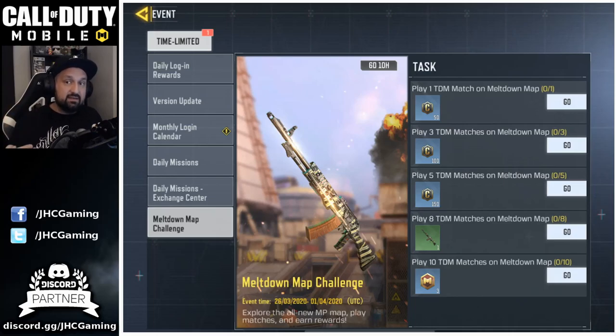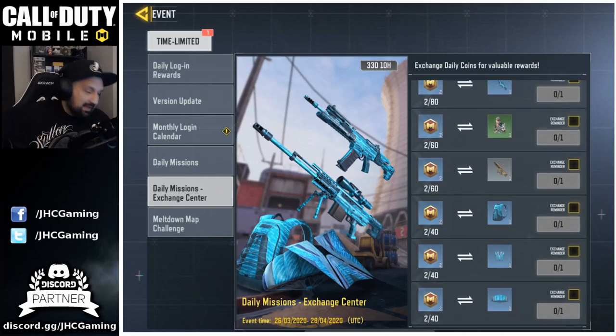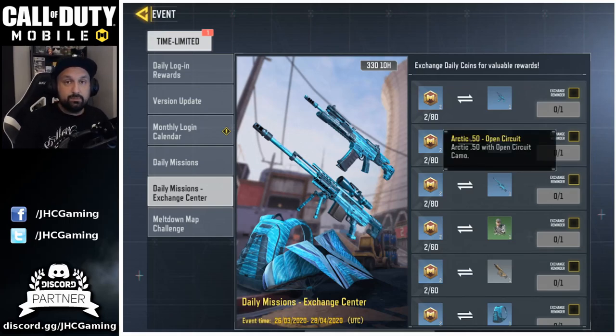The main story of the day is the tokens. The difference this time is that in previous events you knew exactly how many tokens you'd get, so you could plan ahead. This time we have no idea of the total, so my advice is to collect tokens all month and on the last week decide what you want to spend them on. If you spend early you might be surprised at the end. Also note there are two different Arctic 50 skins — Evil Chip and Open Circuit — so sniper fans may want both.